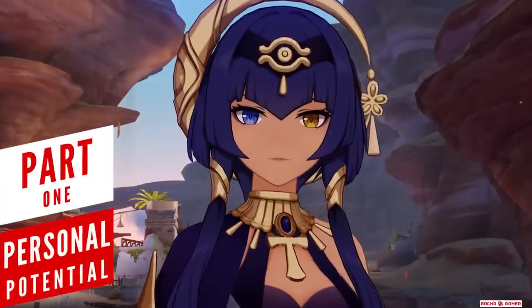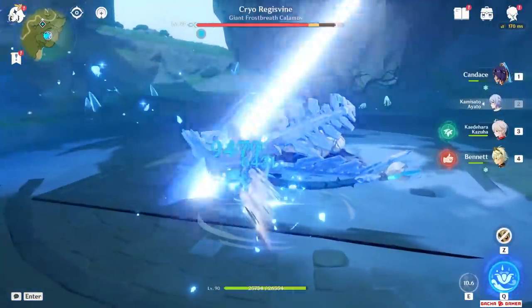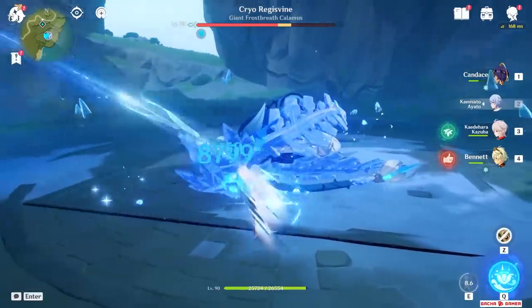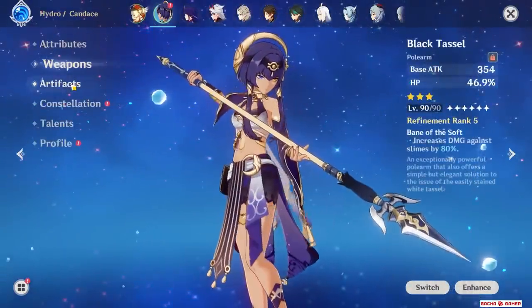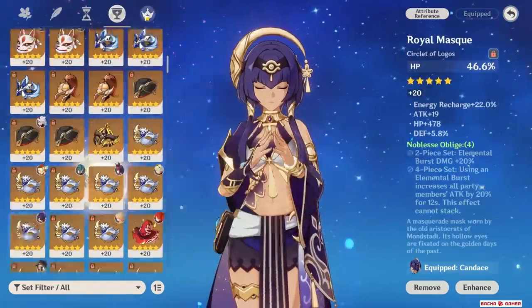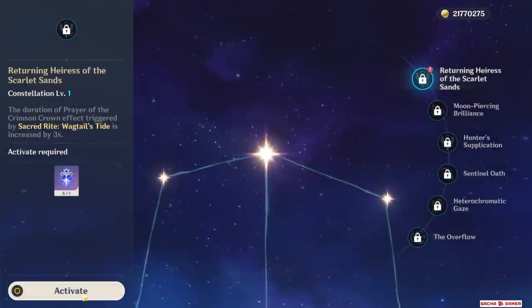I'm not going to sugarcoat things in this video. Candice is a support — she does not heal or restore energy, but she offers a couple of benefits that I think are pretty unique. For this video, I am using Black Tassel and a full HP build that sometimes uses Energy Recharge Sands to help manage her energy, and she's at Constellation Zero with skill and burst raised to level 9.